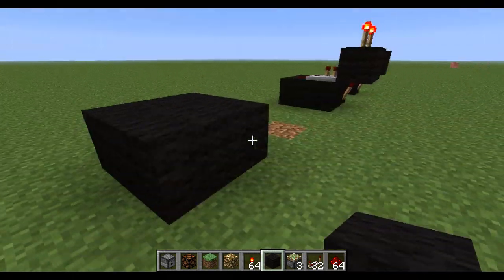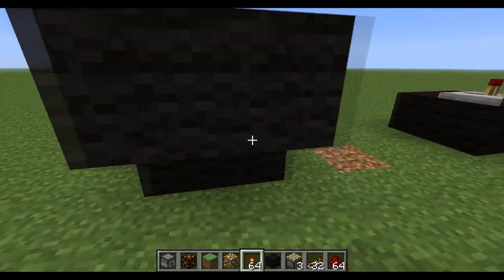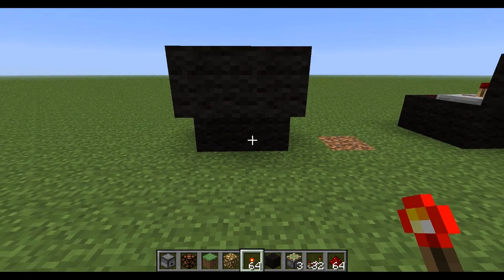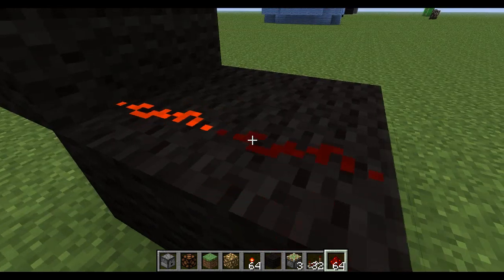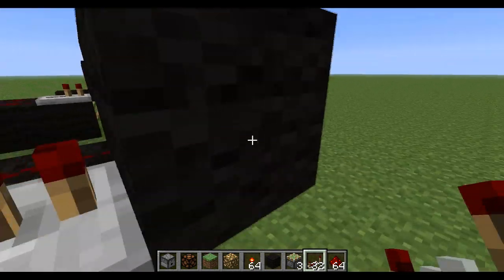It's not too close, otherwise the redstone can travel across — so just be careful. You have to put the redstone down in this order. You have to put the redstone torch there, grab your redstone, put your dust around there, and wait for it to burn out.